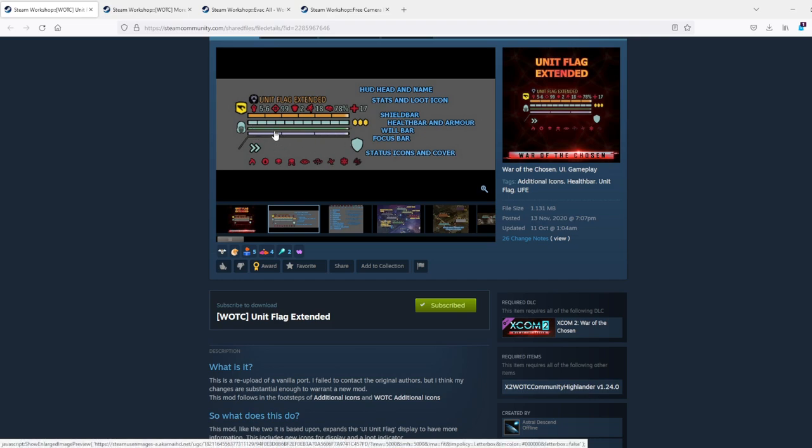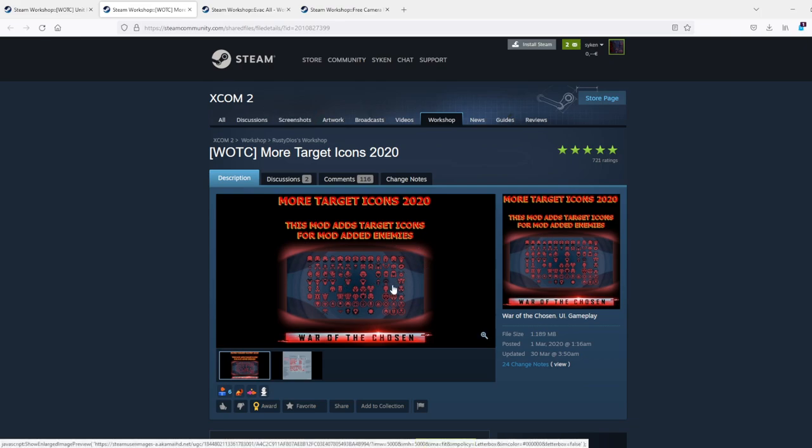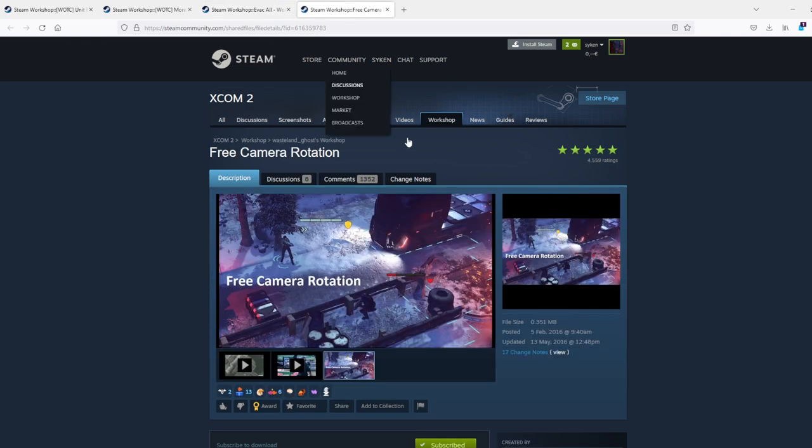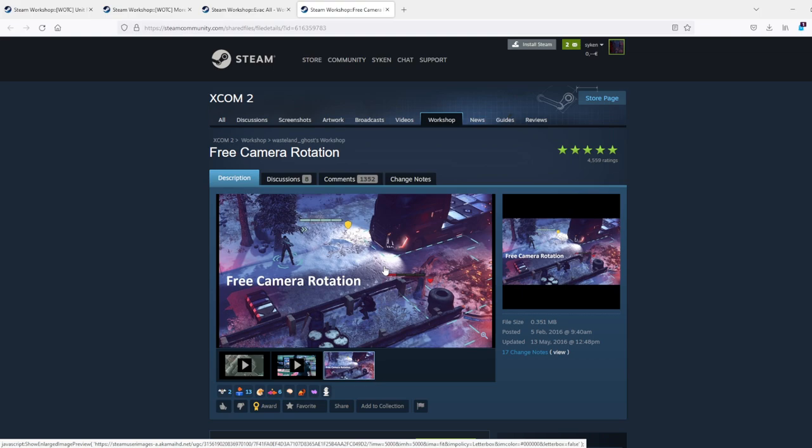Unit Flags Extended will also show new signs for different status effects that are running, as well as a lot of other things - so it's kind of an extended HUD. We got more target icons, which just makes it easier to target in a mass firefight. We got Evacuate All, which you asked for multiple times, and free camera rotation. On top of that, I installed about ten bug fixes and speed-up mods that will just make the game faster between reloading attempts, camera settings, etc., so that we can handle the amount of action without creating two-hour episodes.